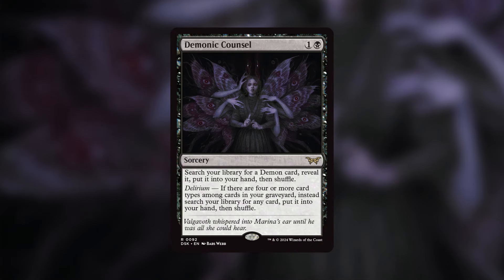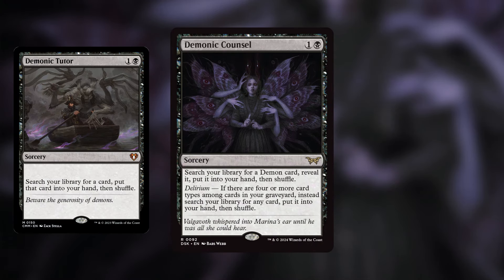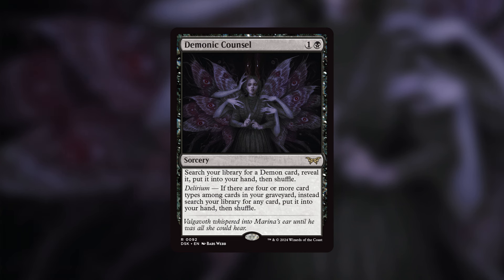Another sorcery-speed spell is Demonic Council — essentially a Demonic Tutor if you have delirium active. For one and a black, search your library for a demon card, reveal it, put it into your hand, then shuffle. With delirium — if there are four or more card types among cards in your graveyard — instead search your library for any card and put it into your hand, then shuffle; notice you don't have to reveal it at that point. This is great redundancy with tutors. It could be good in a Belzenlok of the Dark Master deck, but I'd be cautious in general EDH because it might be harder to get delirium online unless you're building around demons specifically.